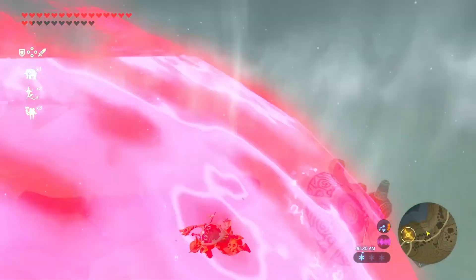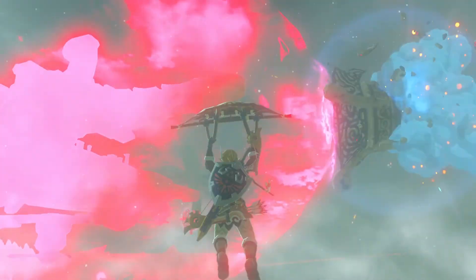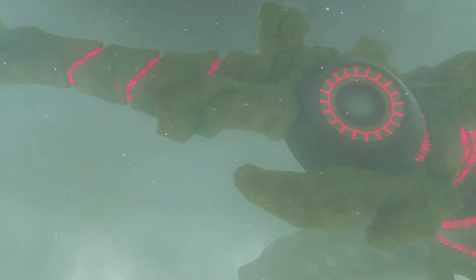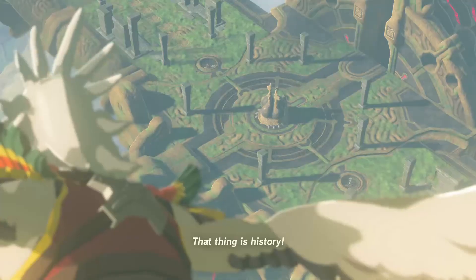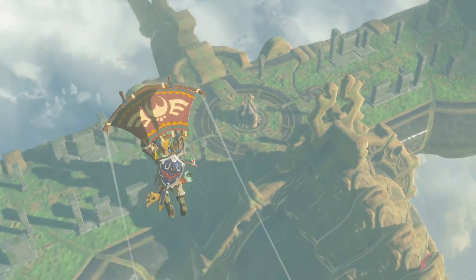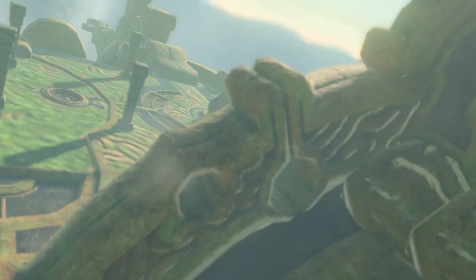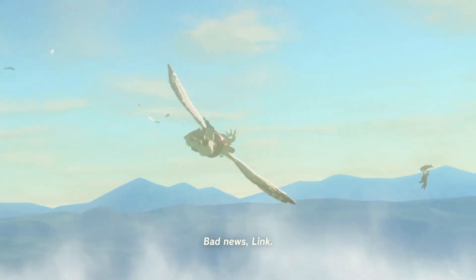Why do you do this to yourself? You know how long it took us to defeat any of the other Divine Beasts? Forever. I'm gonna say Vah Naboris was the longest — yeah, because it had a whole section leading up to it. And depending on how bad you are at firing those bomb arrows, the camel could take you forever. Well done Link, that thing is history! This is still my favorite beast. The hardest one to board was probably the elephant, with all the ice blocks — though those are super easy to take care of with Cryonis. Seems like bird boy got hurt.